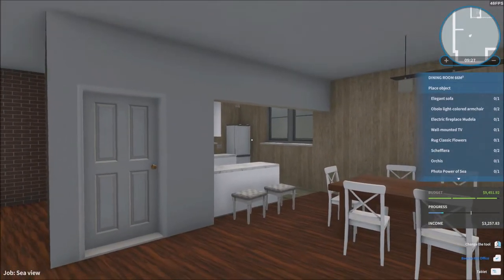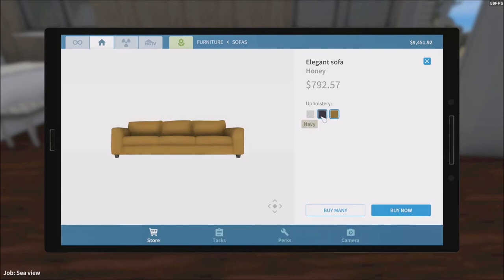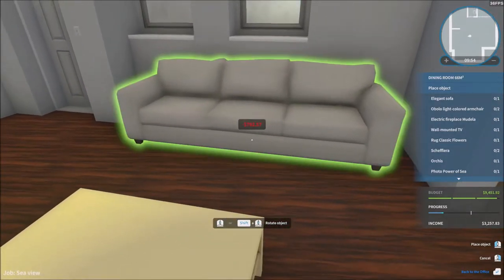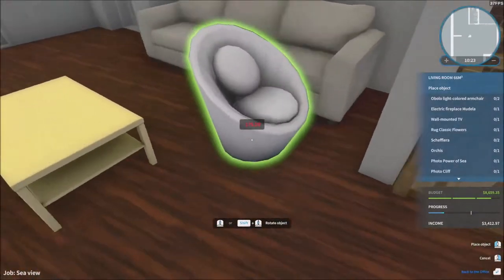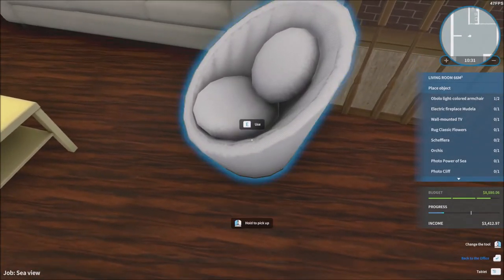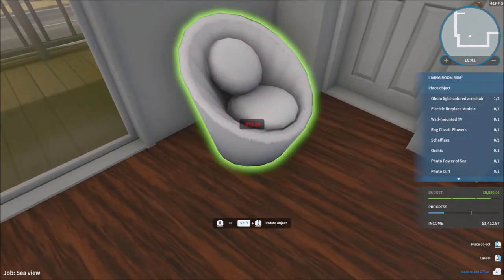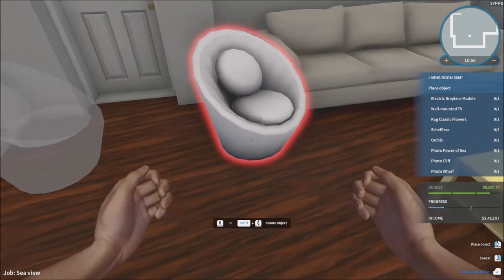An elegant sofa — there it is. I'll put it white since it goes better with the decoration. We're going on the opposite side and placing it like that. Next is the light-colored armchair. I'm not exactly sure where to put those, so I'm guessing we could put them right there in the corner. I need another one, so just put the second one in the corner as well.